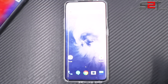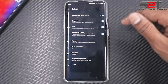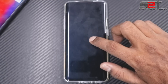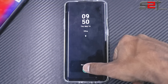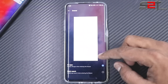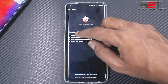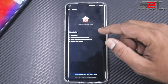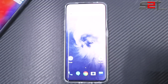Moving on to small changes in the launcher in OxygenOS 9.5: a new feature is 'double tap to lock,' which lets you lock the screen by double tapping any blank area. In the drawer, there are now two options: All Apps and Quick Search. The launcher version is 3.3.32 with an optimized app search algorithm, updated shelf settings, and updated edit parking location.